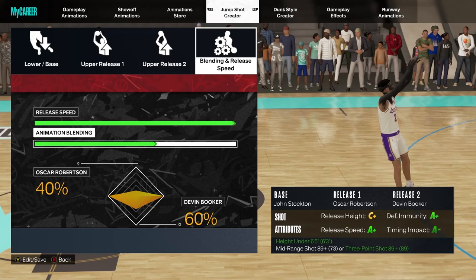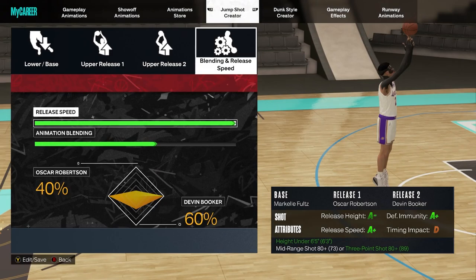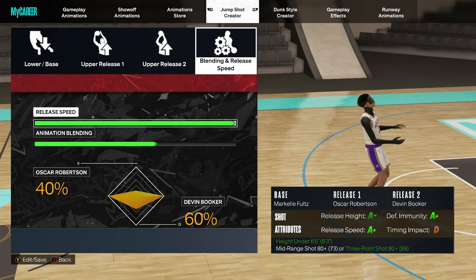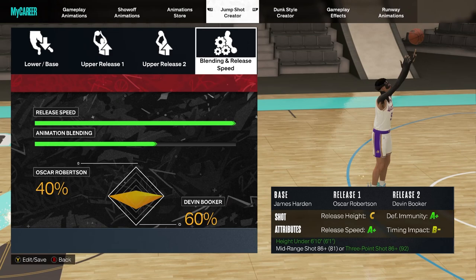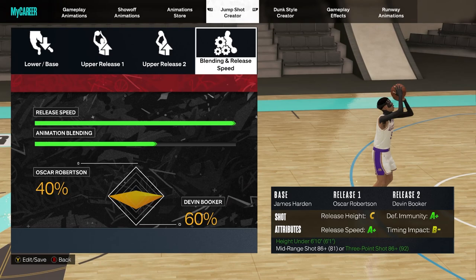I could not fade with the Stockton base — it was probably just me — but even if you're not a fader, John Stockton is a nice one. Markel Fultz is amazing if you have a low three-point rating. All my slashing 6'3s, I use Markel Fultz on my slasher. I promise you it's smooth. James Harden — I can't stand it, but some people are actually consistent with it and it's their favorite base, so I'm giving it to y'all in this video.